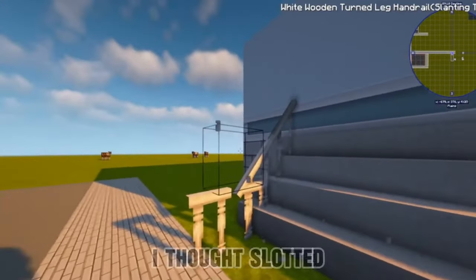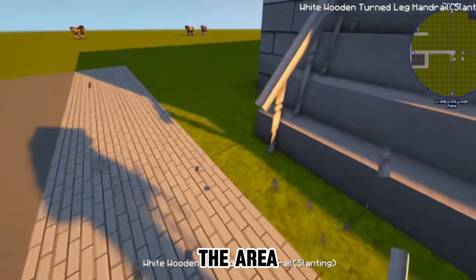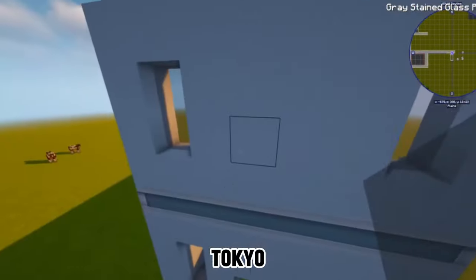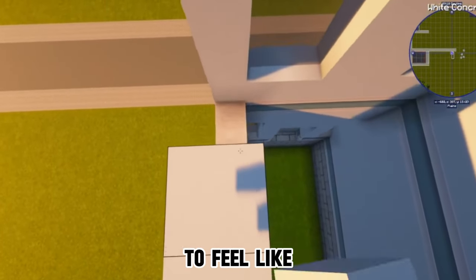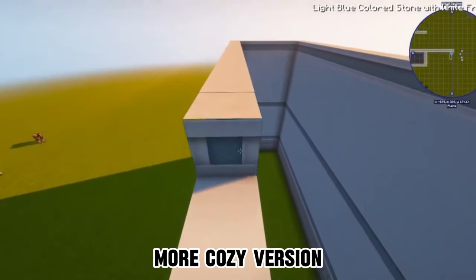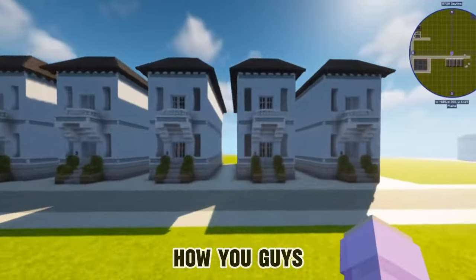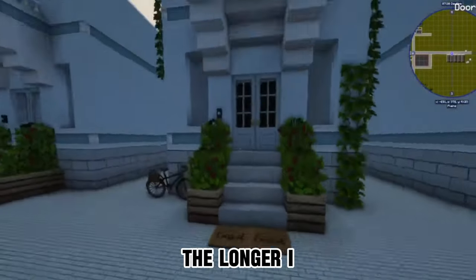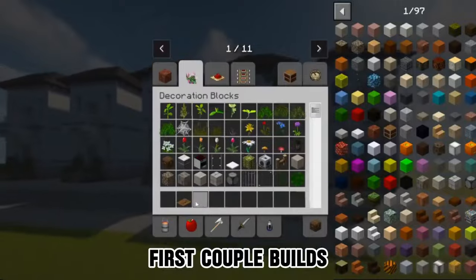After that I started making some townhomes — I thought they slotted really nicely into the area. A lot of my inspiration for the architecture of the city was of course Tokyo, but also Sapporo. I wanted it to feel like you took those two cities, merged them together, and then sized them down to feel like a smaller, more cozy version. Let me know how you think I did in the comments — I definitely got closer to my vision the longer I was building.